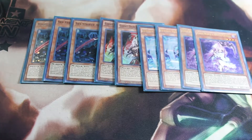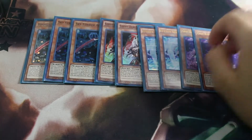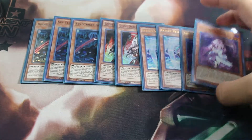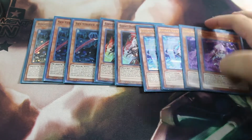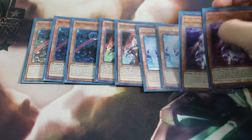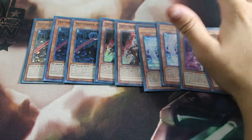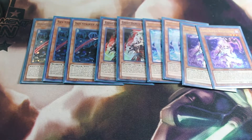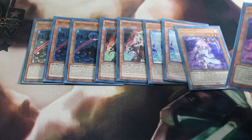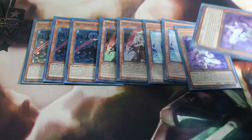Next, we play a bunch of hand traps — two Ghost Ogres, two Effect Veilers, and two Cherries. Basically, I ended up siding these out; they really didn't work. They were for mirror matches, and mirror matches go to Kagari and Shizuku — that's it. But I never played against any mirrors, so I ended up using this card slot for the field spell or Multi-Roll.